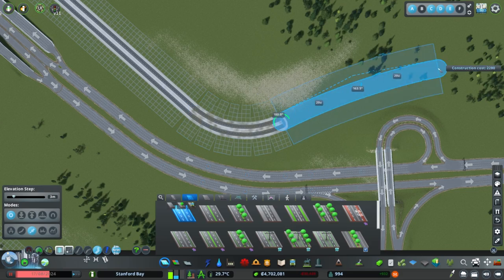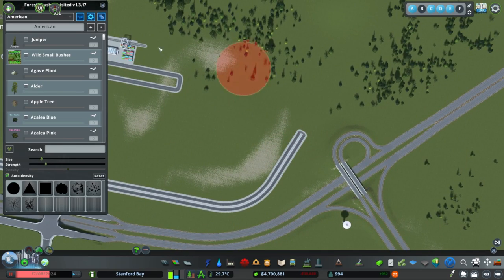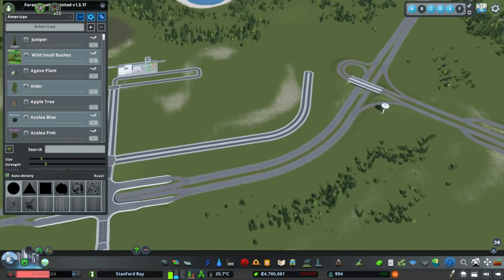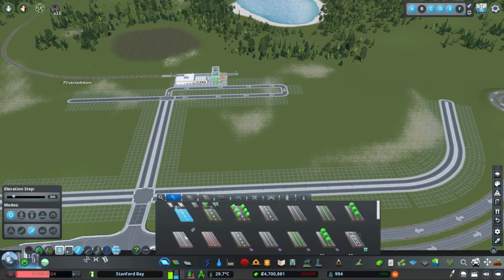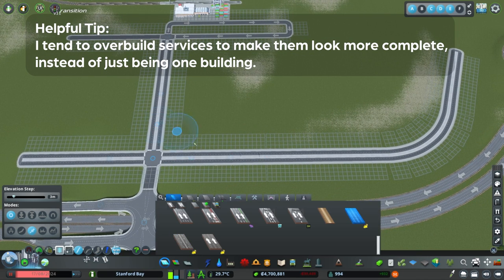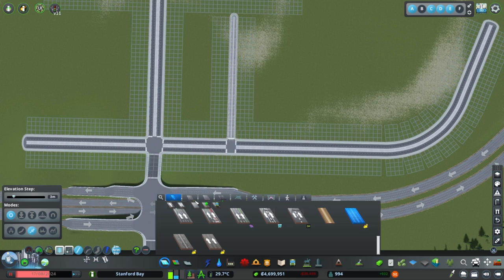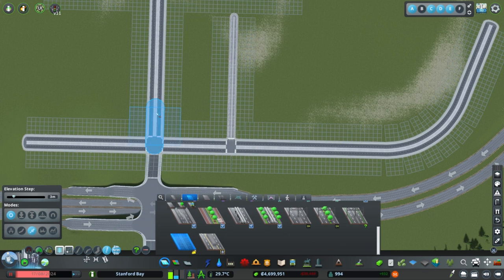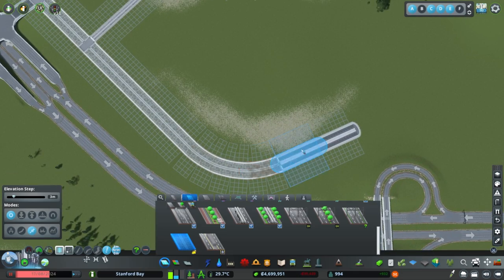Looking back, most of my water filtration or treatment areas are done in industrial parks or near them. With that in mind, we have to set up some infrastructure, so I'm going to make some road adjustments to get this area formatted for industrial. One thing you'll notice is that as I'm doing these service-type things, I'm focused on building them up a little more than they need to be, to make them look more impressive in terms of scale.